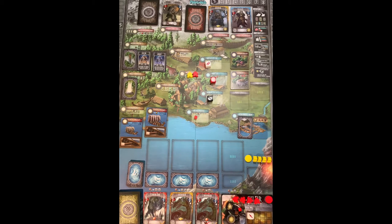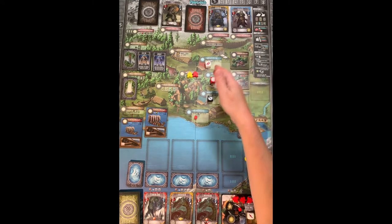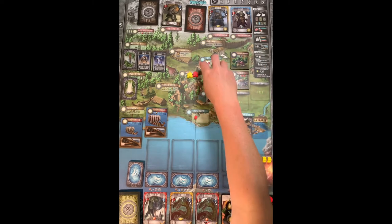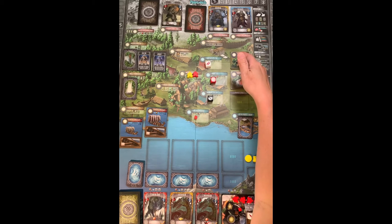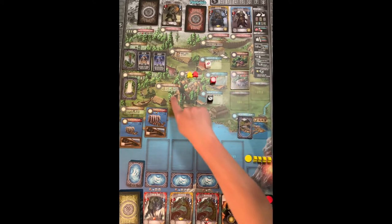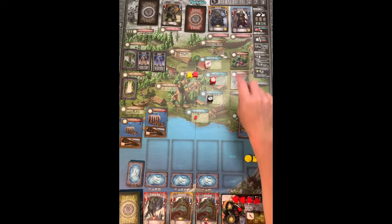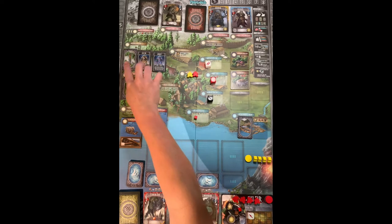In a normal game, the first player chooses anywhere to go. Some locations are simple — the blue locations or market-style spots where you just take what's there. The market stalls differ: the economic one gives you a wood and food for free, whereas the military one requires you to pay a wood to gain two red dice. You can also pay wood to gain a rune card, or draw the top one.